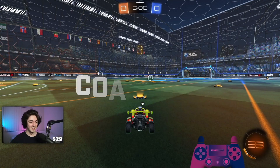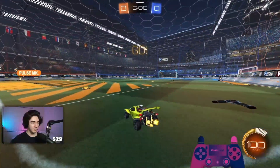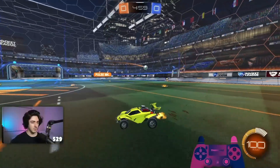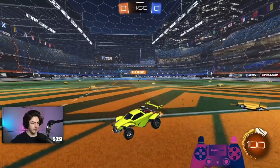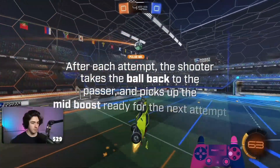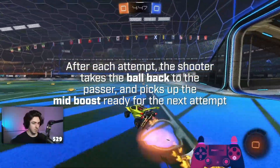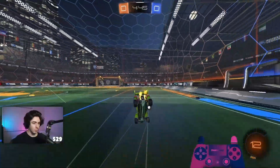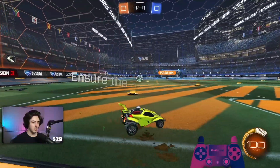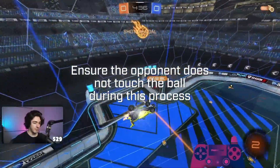Okay so on the kickoffs it's still the same as in threes — when you're diagonal you backflip. I go for the left boost and then you just pop it to me. The most important one to keep the flow is that the guy always rotates back, uses most of the boost to get the ball back, and then picks up the middle boost. We need to try to make sure the opponent doesn't get any touch on the back pass.